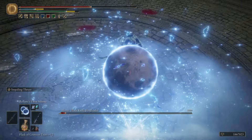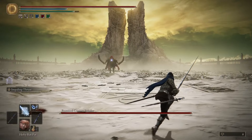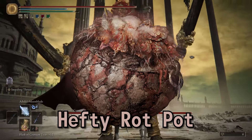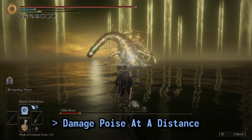It may be below the damage potential we can obtain, but it still preserves the uniqueness of the build. To compensate for this lack of damage, I used a couple of consumables throughout my run — the Hefty Rot Pot to inflict Scarlet Rot, and the Kukri to keep poise down at a distance.